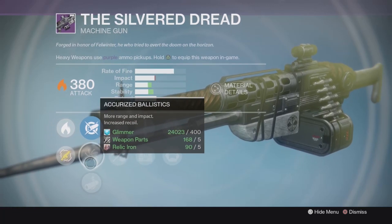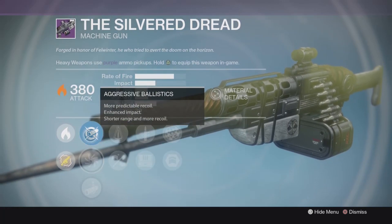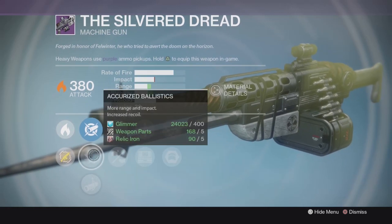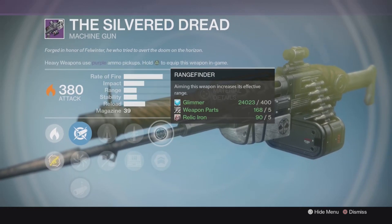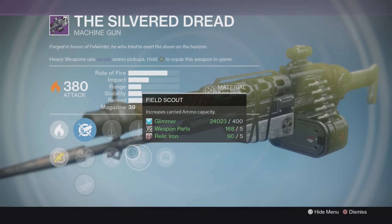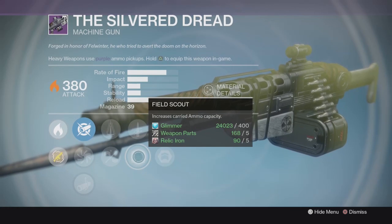You've also got accurized ballistics if you want to drop a smidge of impact but get more boost to range and stability — pretty much the same between the two ballistics options. So honestly this is not too shabby. It should be pretty stable with one of the other ballistics options. Rangefinder gives your range a boost when you're ADS, and you can't really ask for a whole lot more than that from a machine gun. Definitely worthwhile for level four — I think it's definitely up there as a god roll.